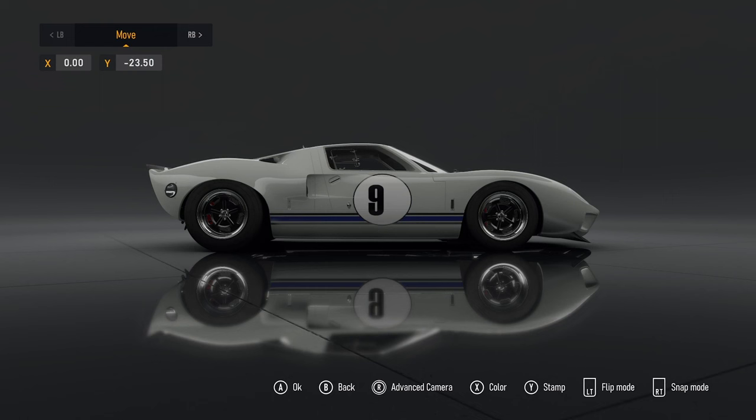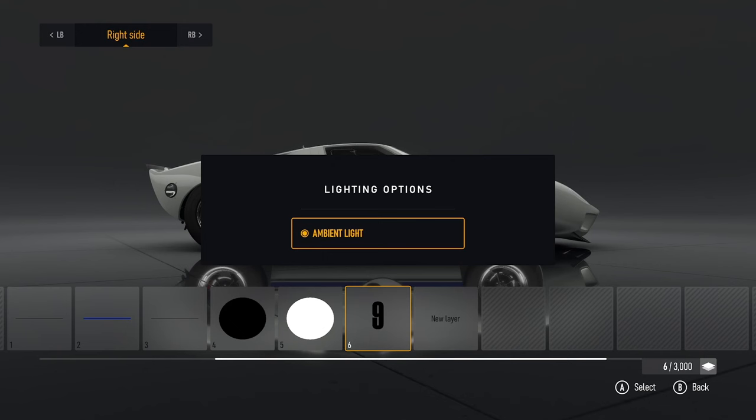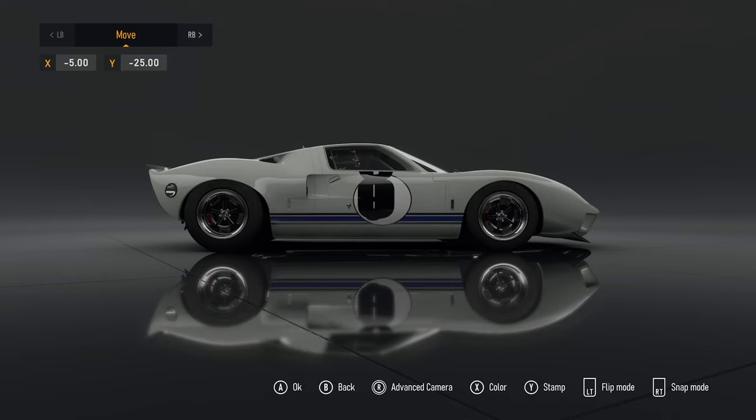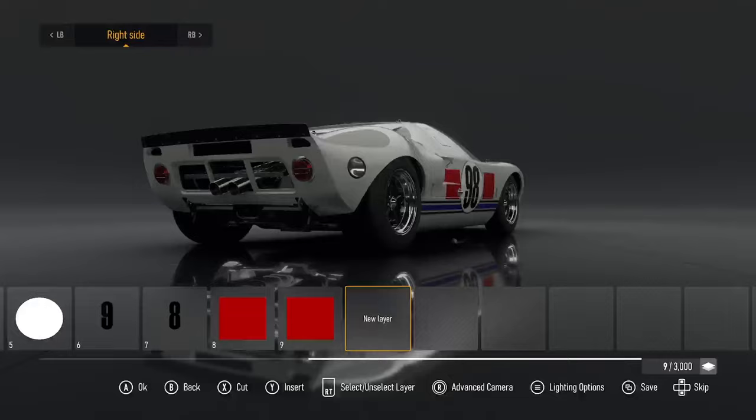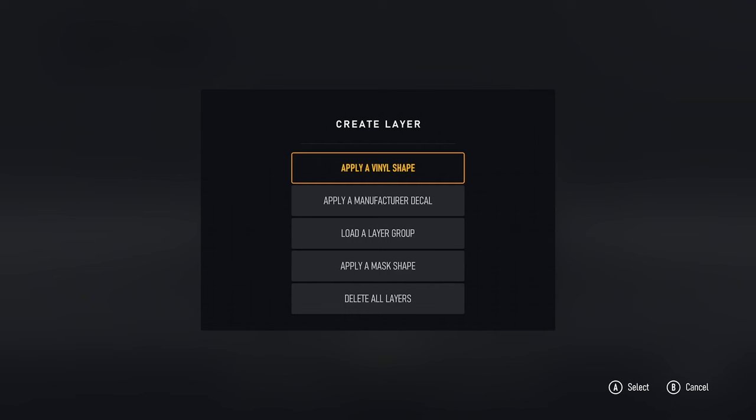Now remember, we're trying to invoke the spirit of Ken here, so we want this as close to possible - it's his car, not ours. Lighting options - ambient light, or what else? Lighting options. Let's work on the - oh actually, mask shape. What is that, a mask shape?